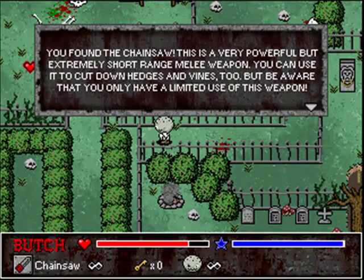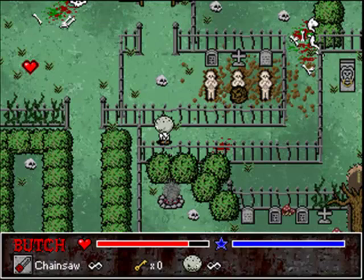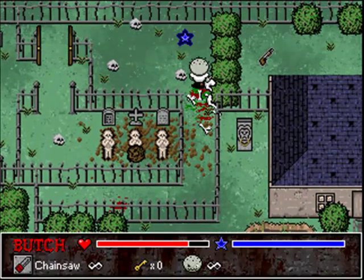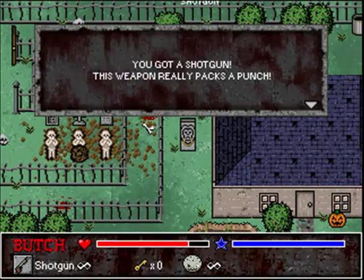Found the chainsaw! Beware the lamb. A limited use, even though it says infinity down there — I guess it's just for the tutorial. Use the weapons you collect, make sure the weapon's selected. Yabity-dibbity-doo. And we can select with your other little buttons there, which I have mapped so cleanly.